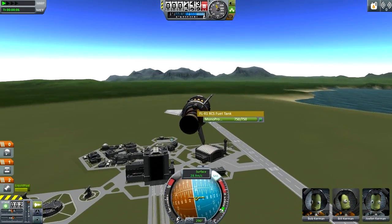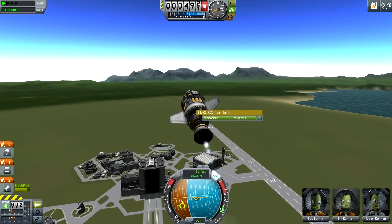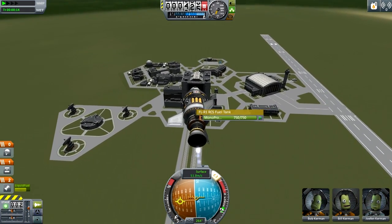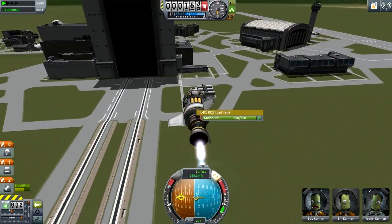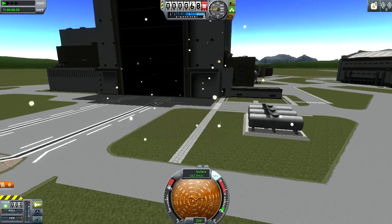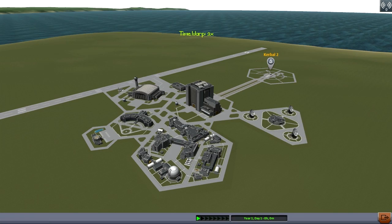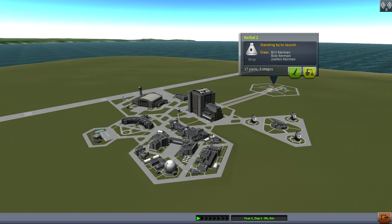We're going to try to blow up the VAB. As you might have heard, the VAB can now be blown up, so we're going to go blow it up. Whoops, that's the wrong button! At least we get to see the pretty particle effects of the new explosions. There's also this now, where you can actually go to a ship or recover a ship from this screen, if it's near enough to the KSC to be on this map.